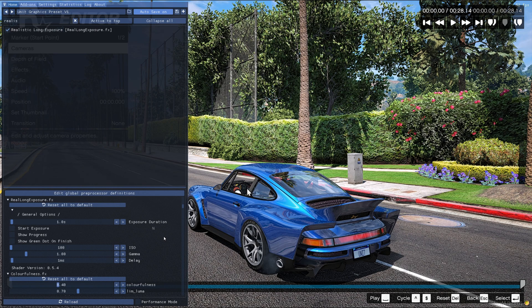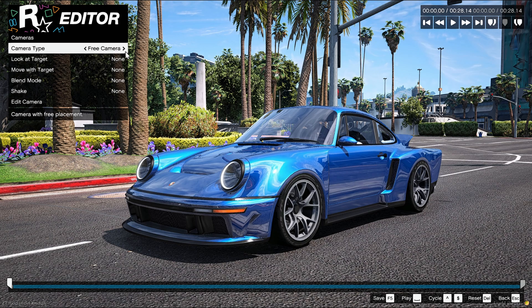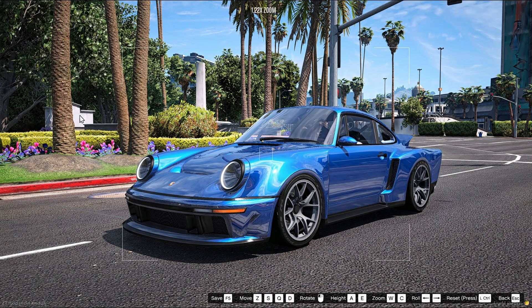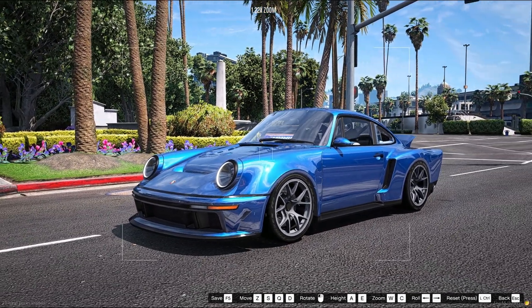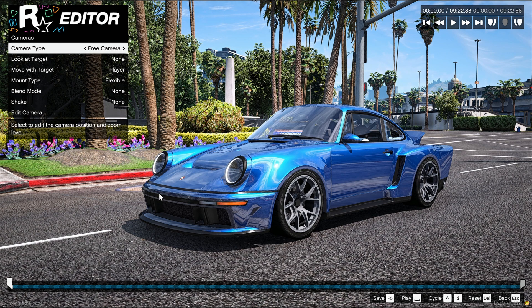Click on the space and close the ReShade menu. Now click on Cameras and change the type to Free Camera, then change Move With Target to the player you're driving. Click on Edit Camera and choose the shot you want to take. I want to take a shot like this, so click Escape, go back, and change the speed of the clip to five percent.